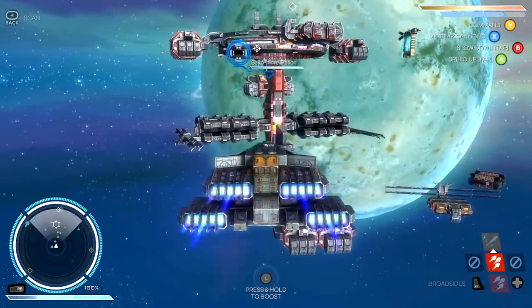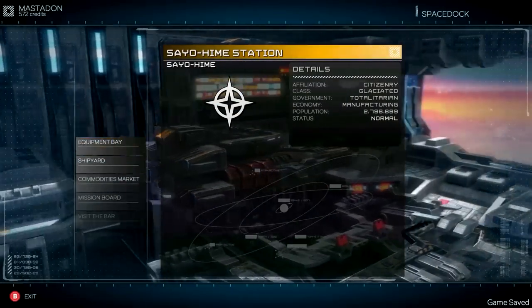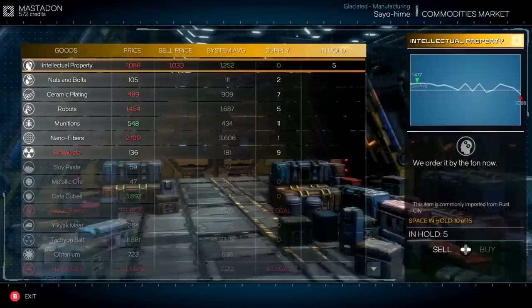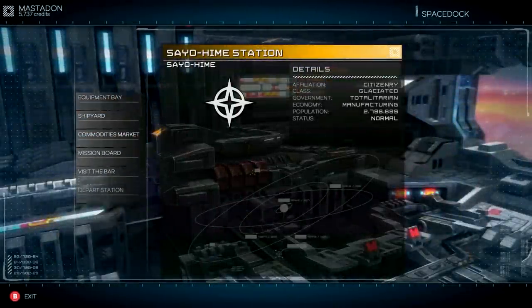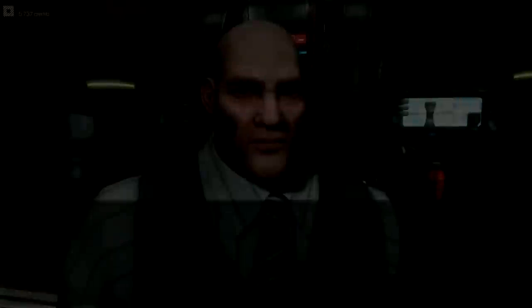Let's head in and dock with the station, engines at maximum. Hopefully we'll be able to sell that intellectual property for a pretty nice markup. We're making like 300 credits profit, which is not amazing, but I suppose that's worth it. I was really hoping that would be more. Let's go visit the bar and see what he's saying.